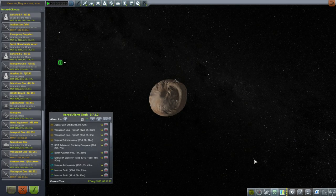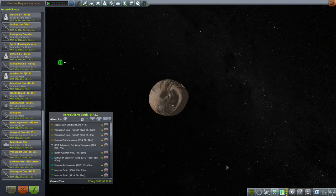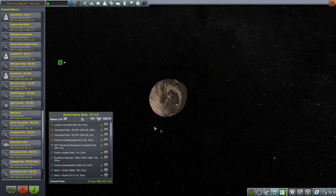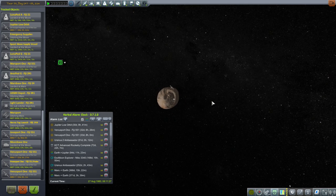Hello everyone and welcome back to my Beyond History series in Kerbal Space Program 1.1.3. In this episode I begin with a little bit of a puzzle, because while we have the flag Newcast at Deimos Lowlands, we do not appear to have Newcast. The light lander that Newcast was using to get to Deimos and then eventually transfer to Phobos is not present.